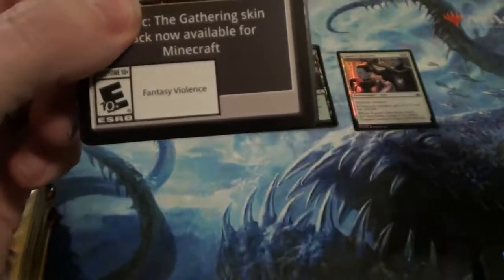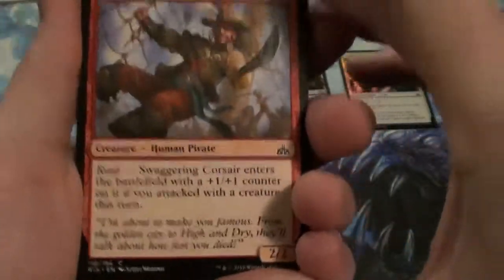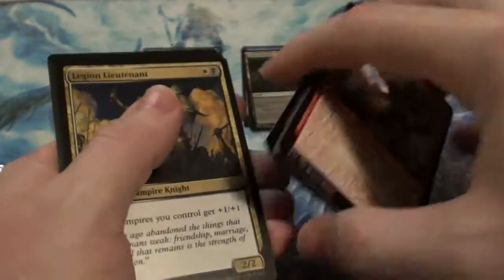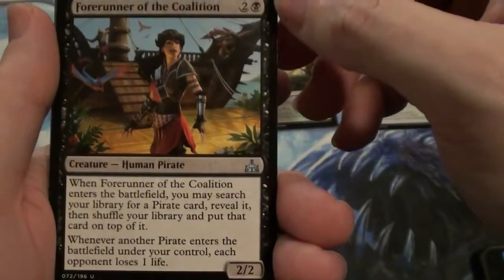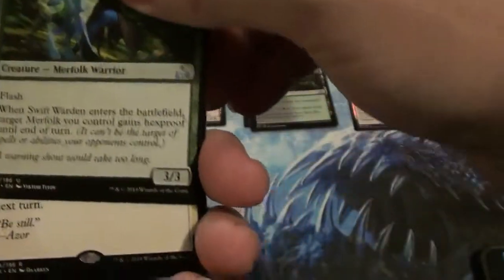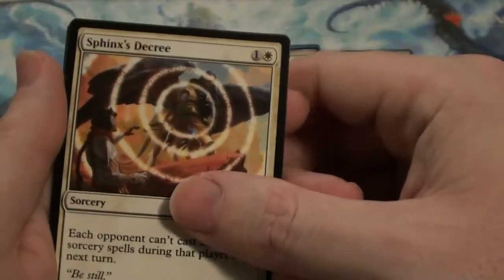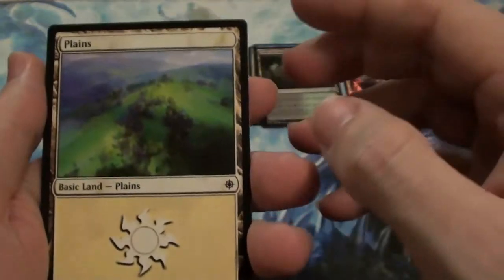Oh my gosh, we got Minecraft MTG — who would have thunk it? It's a Busta Buss, it's a Busta Rhymes, just coming out — the opening act. Legion Lieutenant — good vampire. Forerunner, a.k.a. Four Skinner. Swift Warden. Sphincter's Decree — each opponent can't cast instant or sorcery spells during that player's next turn — oh, that's a janky silence or something. Beautiful artwork there, be good to get a foil one of those.